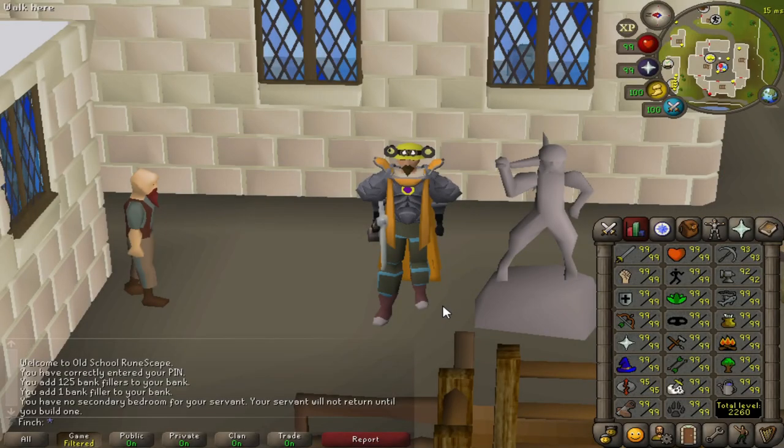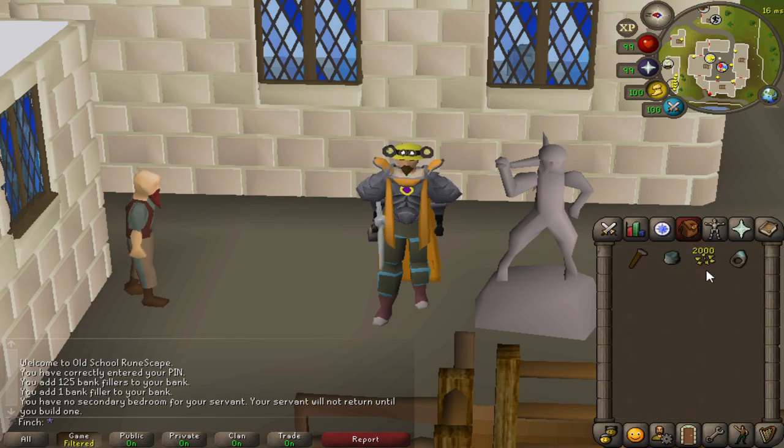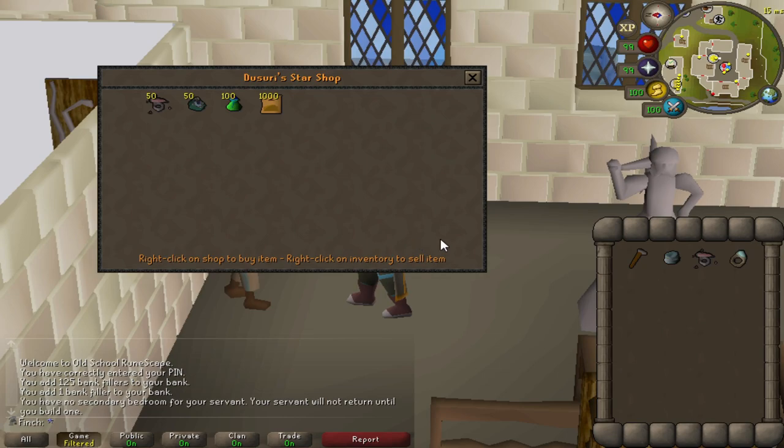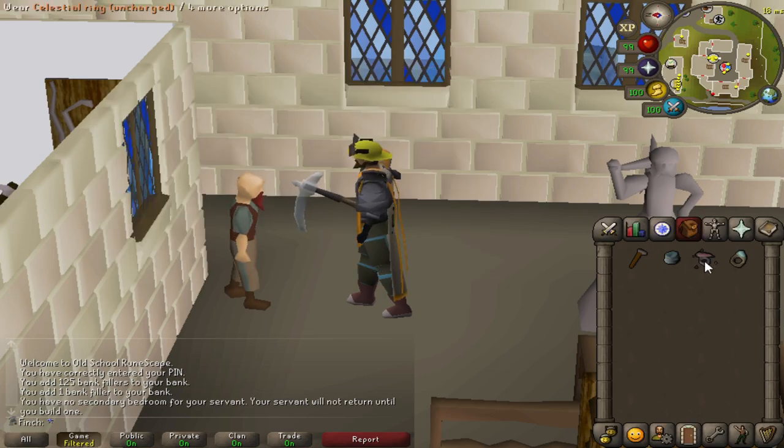Hey guys, how's it going? Welcome back to another Iron Man progress video. This is episode number 91. I have been mining some shooting stars and managed to get myself 2,000 stardust. So I'm going to kick the episode off by purchasing the Celestial Ring, which is going to give me an invisible plus 4 mining boost.